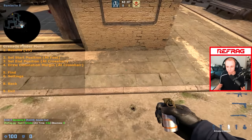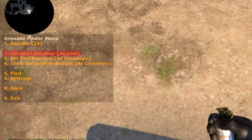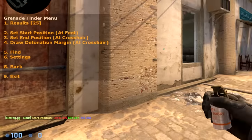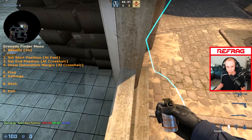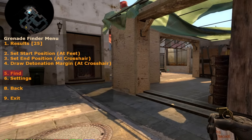I went and opened the grenade finder menu. I started at the start position — you press 2 for start position at feet. Then for the end position, which is 3, I just wanted to find a good location. You can clear the smoke with dot-clear. All you do is put the end position and press 3 at your crosshair. There are different settings like jump throw and normal throw — I'll keep it at jump throw.